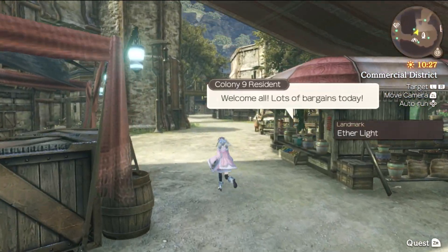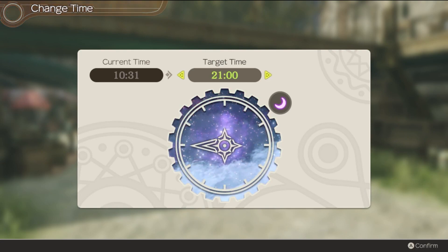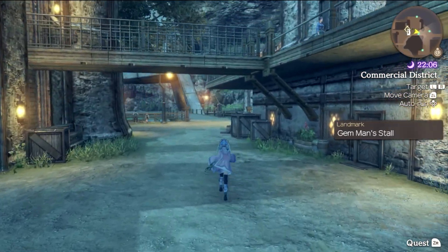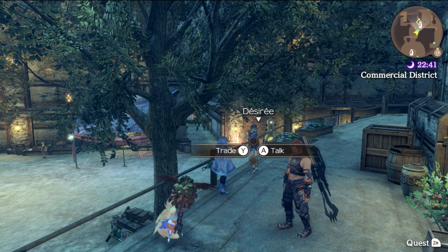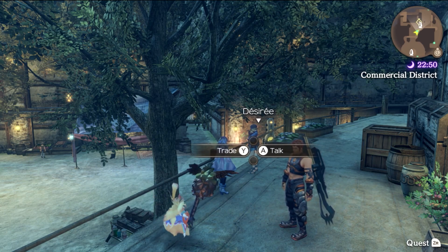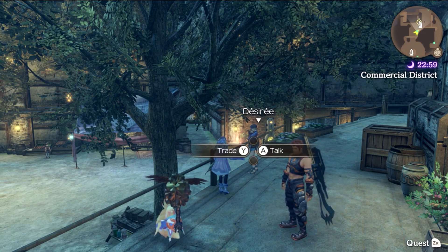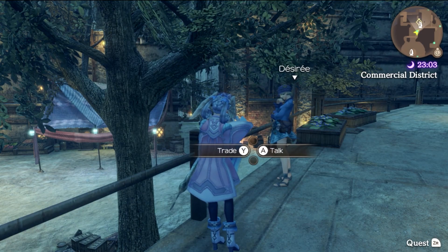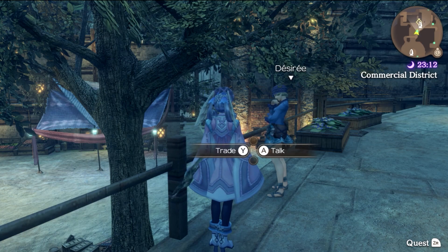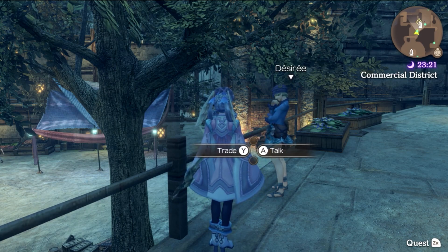That's not everything I want to do in Colony 9. There is one very large quest well worth our time. Our next quest objective is with Desiree, but she doesn't have an icon over her head. To open up this quest, we have to have talked to her at least once, and then once after completing Colony 6. She's got some actually pretty good lore. You can go the entirety of Xenoblade Chronicles without ever knowing this — even on my first playthrough I never found this out.